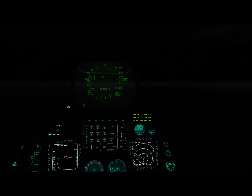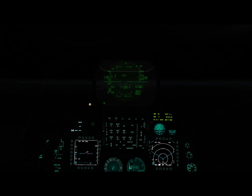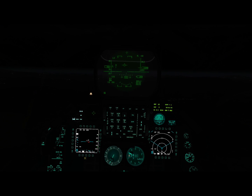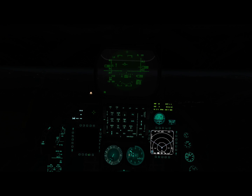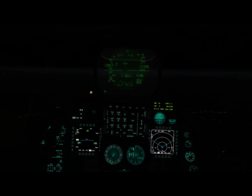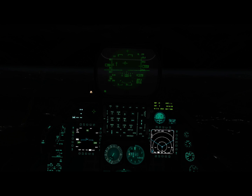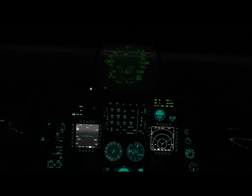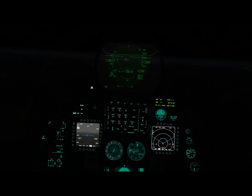We've definitely got some terrain out there. We're low, it's nighttime. Let's get the Lantern Pod up and running first. We want to go to the FLIR page. You can see the FLIR is operating in standby mode. We can put it into operational mode and now we have forward-looking infrared on the MFD. We can see what's out in front of us — we've got some terrain.